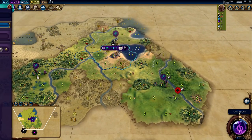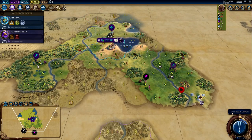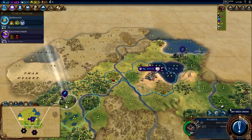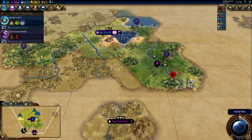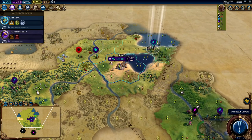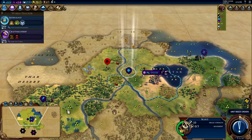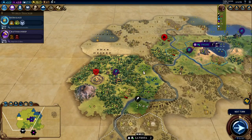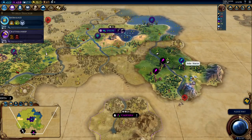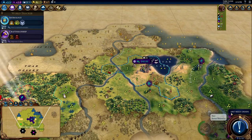One of the biggest questions I get about Production Overflow is how it interacts with certain policy cards. In Civilization VI, there are policy cards that give bonus production towards certain things — such as the Limes policy card that gives double production towards defensive buildings. A lot of new players don't understand how these policy cards interact with Production Chopping and Production Overflow. Does it give you the bonus on the overflow or not? That's what we're here to answer.